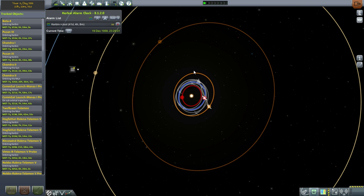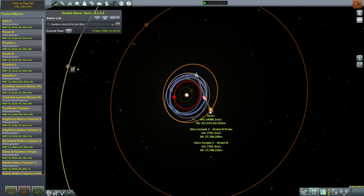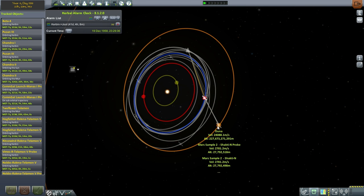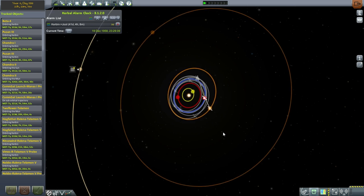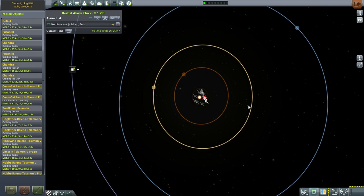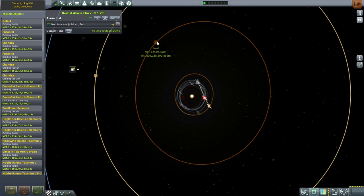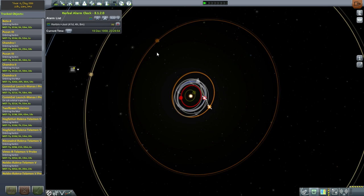We don't have any contracts to do at Jool/Jupiter. We do have contracts for Mars and technically Bop and Gilly available. There was a Minmus/Uranus contract, but that's the only one for the gas giants. So if we decide to aim at Jupiter, we're going to be doing so without any funding — that's a downside.